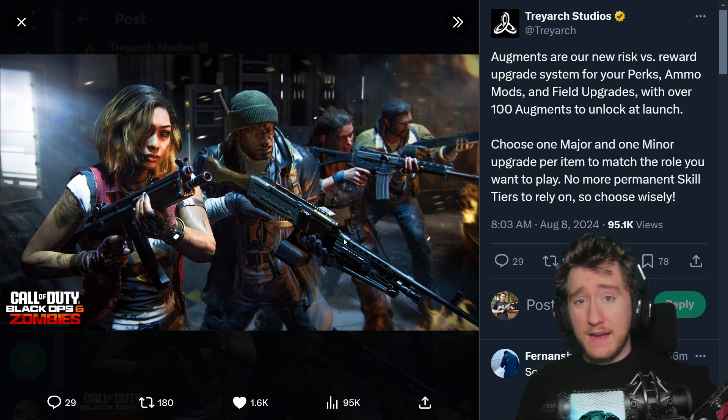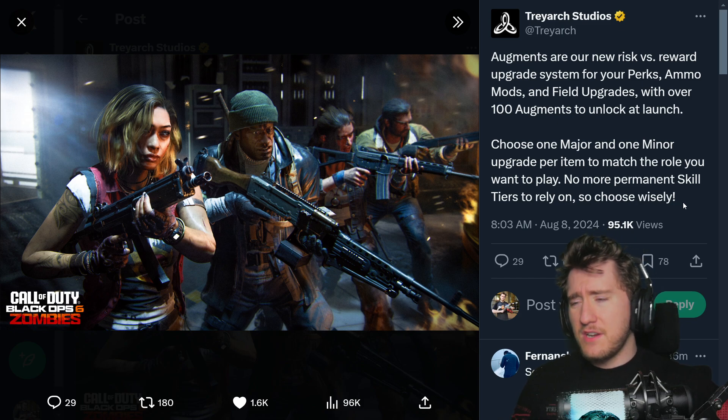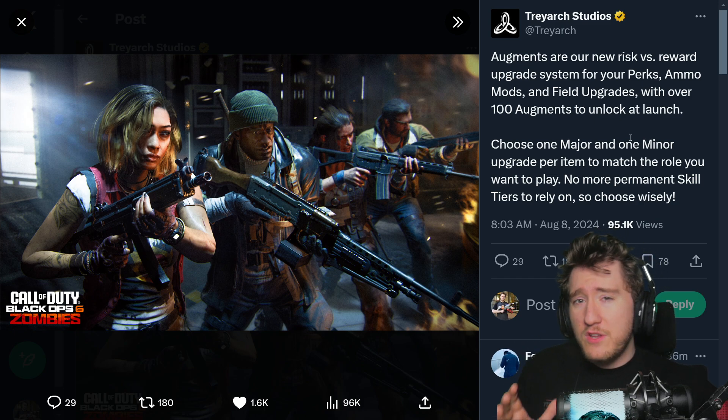In addition to the trailer, Treyarch also posted some new information on Twitter about what's in Black Ops 6 Zombies. Augments are the new risk versus reward upgrade system for your perks, ammo mods, and field upgrades, with over 100 augments to unlock at launch. Choose one major and one minor upgrade per item to match the role you want to play. No more permanent skill tiers — so choose wisely. This contrasts to Black Ops Cold War where you had the Ethereum crystals to upgrade Juggernog, Speed Cola, Stamina, and all that. This time it's a risk-reward system catering to your particular play style.